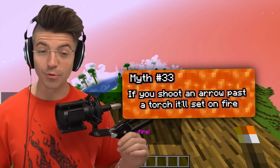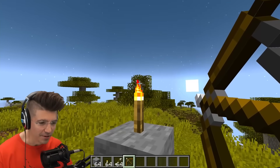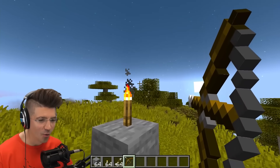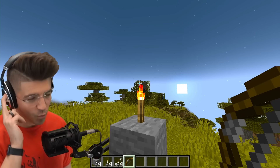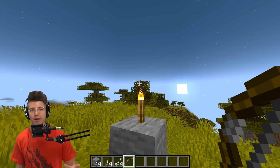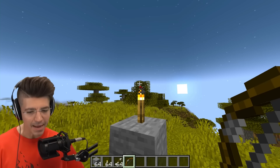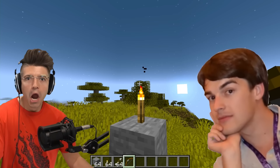If you shoot an arrow past a torch, it will set it on fire — this is the Legend of Zelda. This should work. It works in Bedrock, but not Java. Why is Bedrock proving it's better than Java?